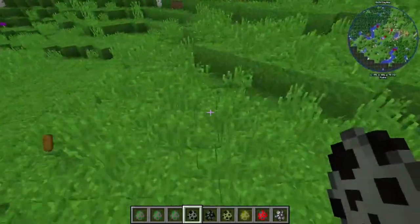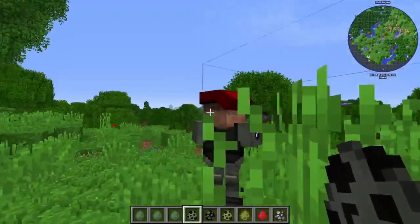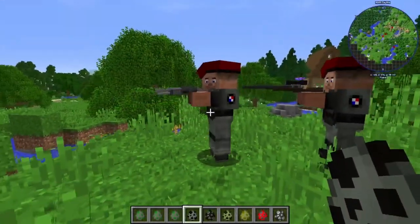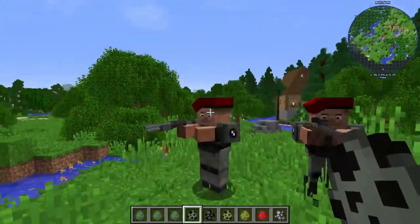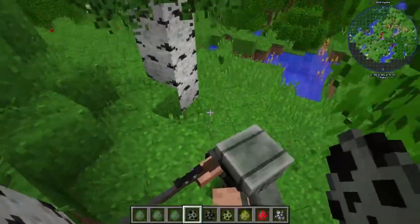Next one we have is the army soldier. This one spawns in with a freaking rifle and stuff. He's got a beret on. He's kind of cool looking, honestly. It's like Steve, but if Steve was cool. They can spawn in with various different weapons too and different attire. They don't always have these little red hats. Sometimes they'll just look like this. Pretty cool stuff.